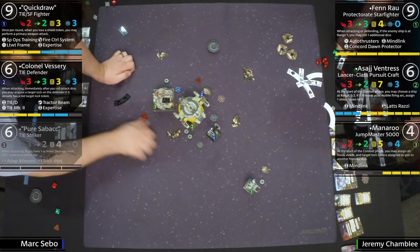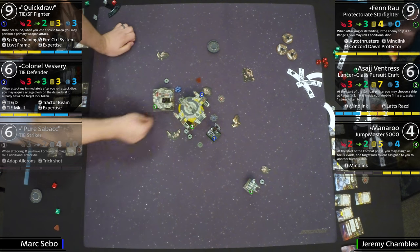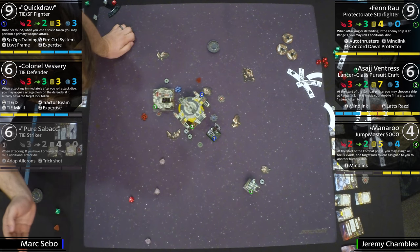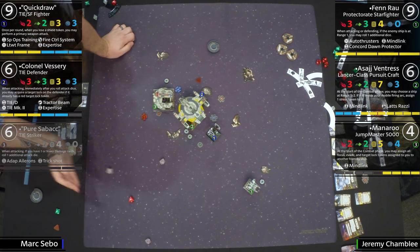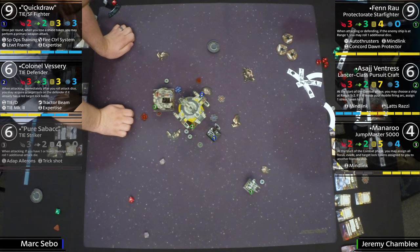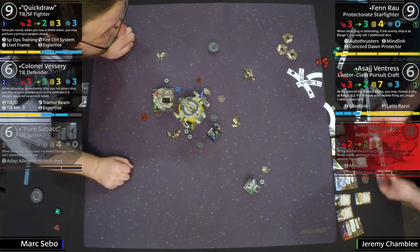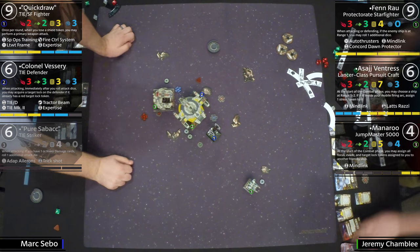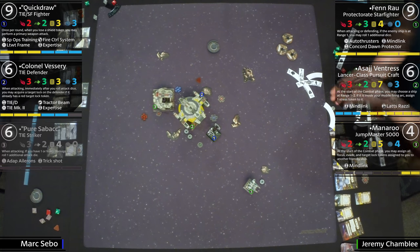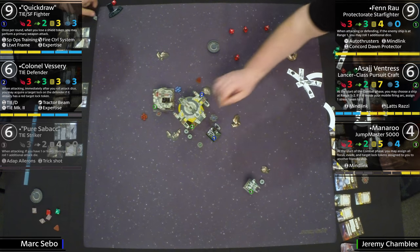The Expertise is paying off — it's four points to turn all focus results to hits on attack, and it's really effective if you have a way to get lots of shots. Both these ships have multiple shots. Defender here on Manaroo — hits her with the Tractor Beam, making her minus one agility. Then gets a second shot because of the TIE/D title. A crit lands. Two crits now on Manaroo — down to two hull.